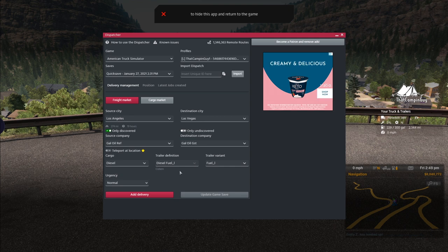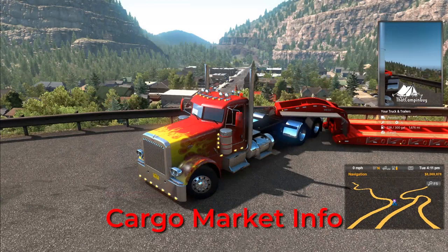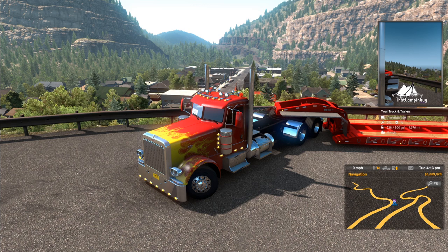Continuing on, select the cargo you wish to deliver from the drop-down menu. Choose what type of trailer you wish to pull in the Trailer Definition drop-down. The Trailer Variant drop-down is used for changing the appearance of trailers in ETS2, such as lift axles and colors — appearance options for ATS trailers are included in the Trailer Definition drop-down. The last drop-down is the Urgency selection, which changes how much time is available in-game to complete the delivery.